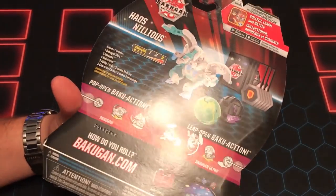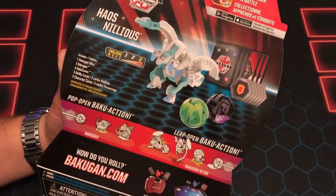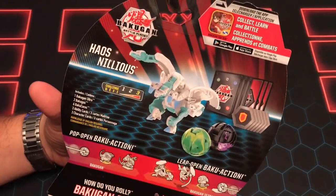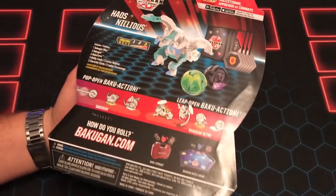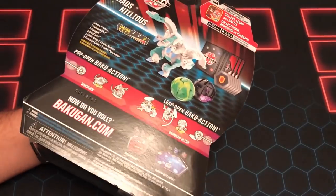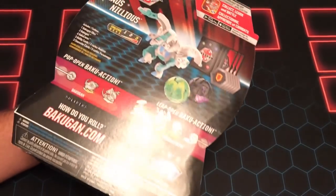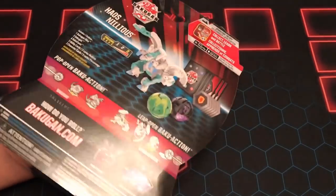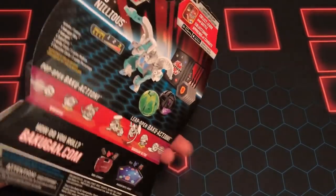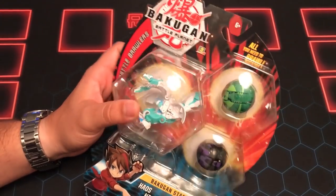We are starting to get a bunch of copies in a lot of these boxes, which sucks, but at the same time they're sometimes good. Like we were using Aqua's Fangzor for a while and had a couple decks with it, so we didn't have to mix up cores or Bakugan. It is kind of nice, but I'm going to open up this pack and we'll look at them.